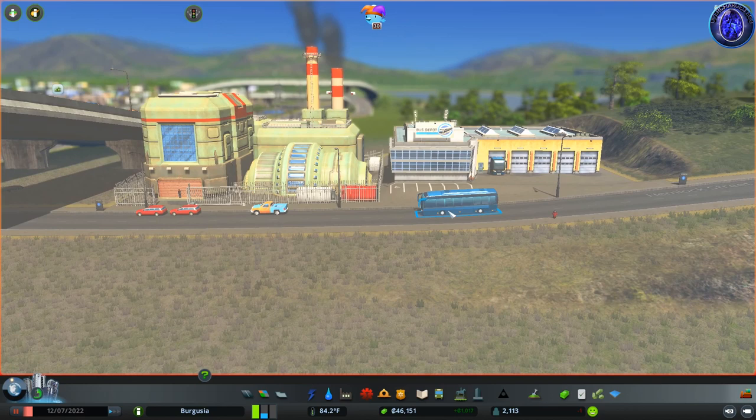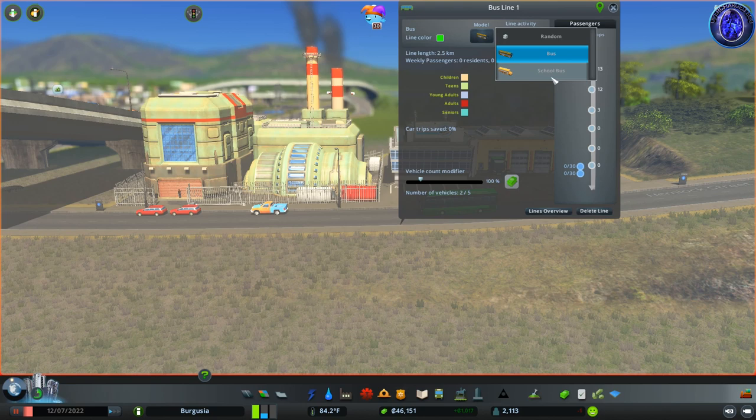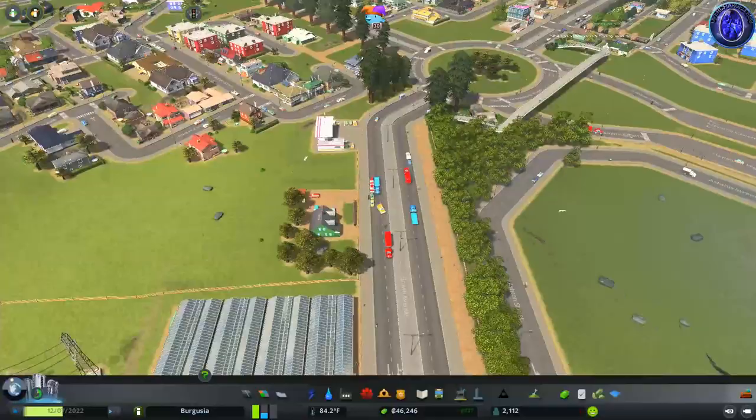Let's zoom over to our bus station and we'll start to see the buses coming out. I'm going to click on line details on the bus. There are a number of things we can do here — we can change the colour, so I'm going to go for a nice bright green bus. You can also pick the model; with the campus DLC they did add school buses in, but I'm just going to leave it the default. The biofuel bus does have a different model, but you need to place the biofuel bus depot building within your city for that to be unlocked. Right now there are six buses on the line — I'm going to bring this slider down to four and then we'll see how it performs.